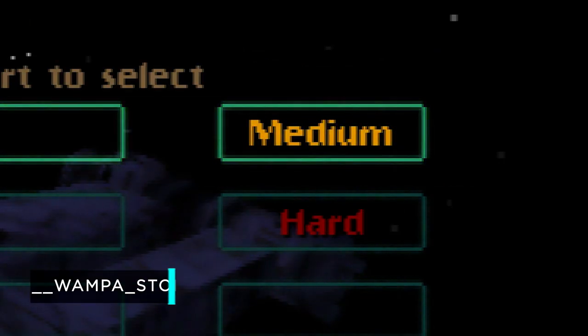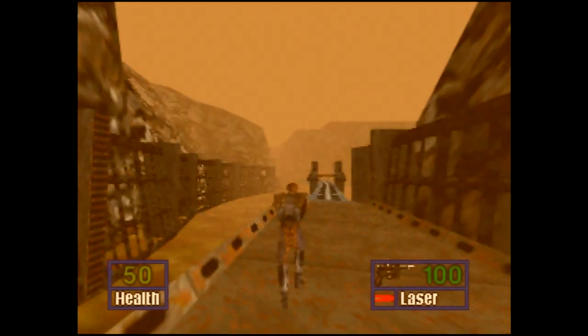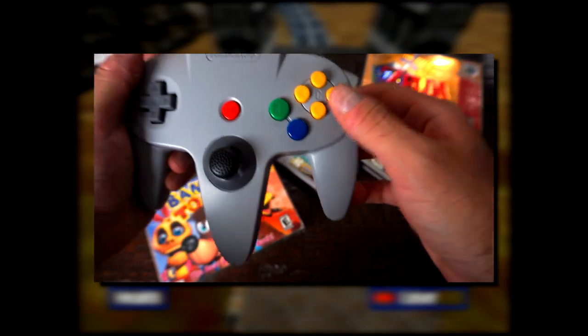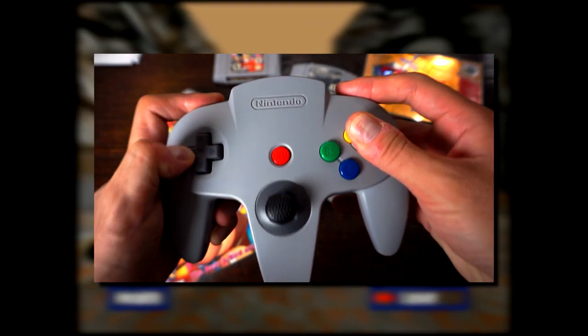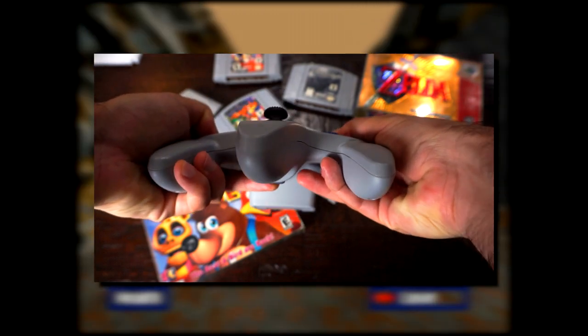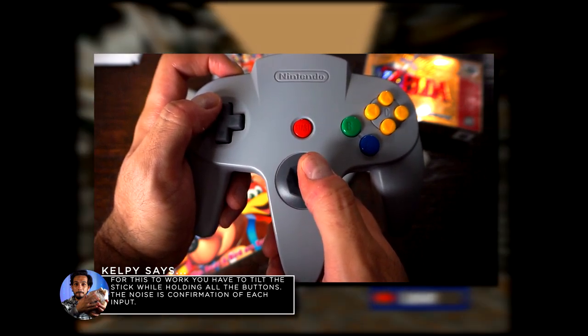Make sure that the save is on medium, then launch into whatever level you'd like. This is where the tricky part comes in. To activate the code, press your start button. Hold all of the C buttons, then press L, R, and Z, and D-pad left.